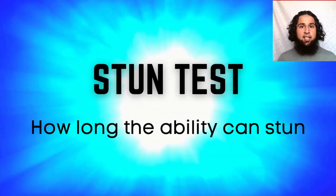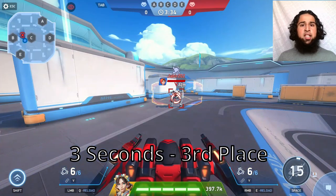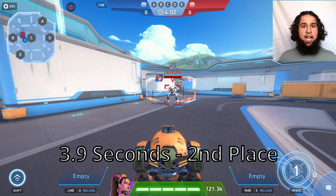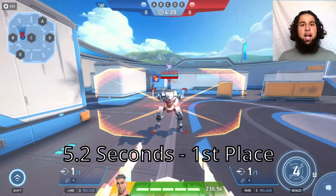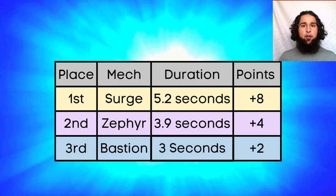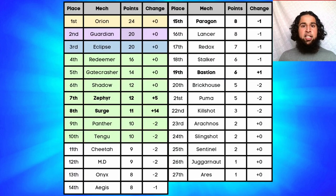Next the stun test, ranking by how long the ability stun lasts. Bastion's ability has a 3-second stun — the ability duration implant doesn't work on him, so that's 3rd place. Zephyr's stun is 3.9 seconds (2nd), and Surge's stun is 5.2 seconds for 1st place. Surge gets eight points, Zephyr four, and Bastion two points.